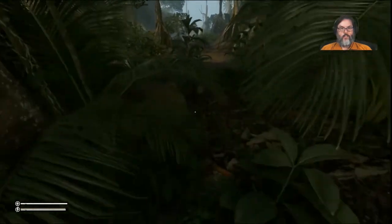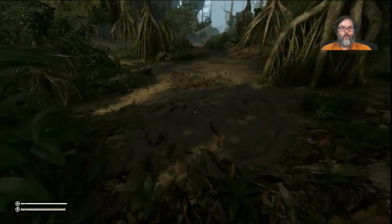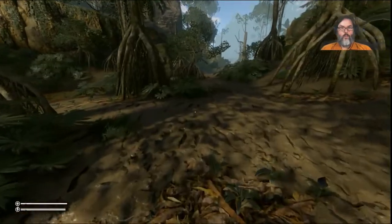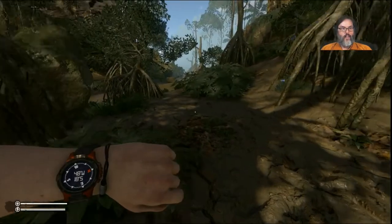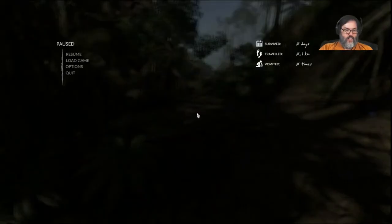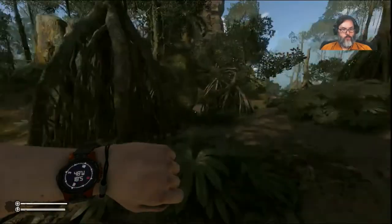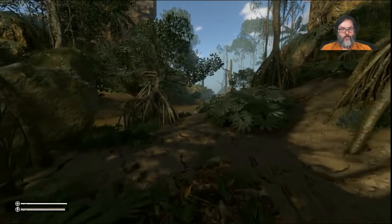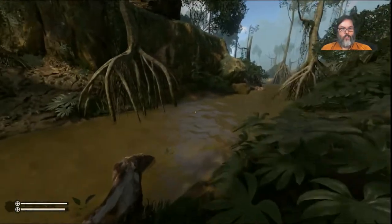Let's head down this way. This is interesting — I don't know where I'm at, I have no idea. 48, 18. I'm near the river, I need to take a left. I want to go west from here — west, that way. And what we're heading towards is the boat dock.